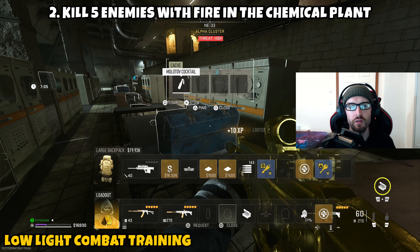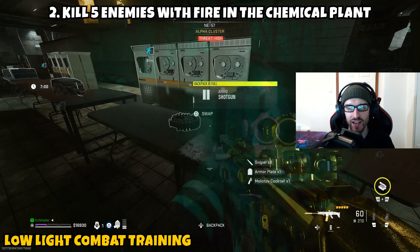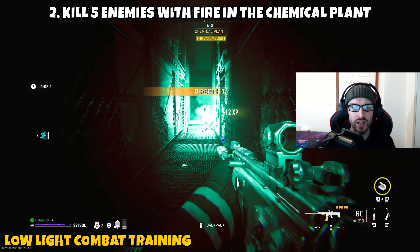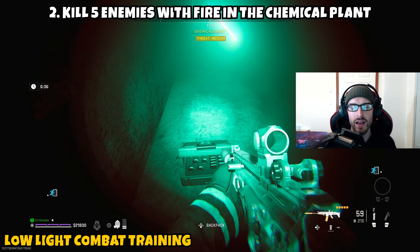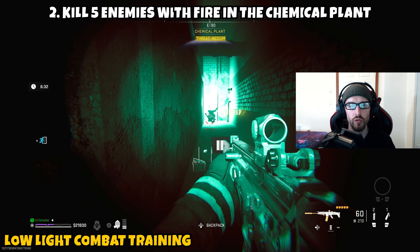Part 2 is asking us to kill five enemies with fire in the chemical plant. My biggest recommendation would be to bring the Broadside shotgun with Dragon's Breath rounds, as you'd be able to just shotgun the enemies and take them out pretty effectively. There is also an alternative route, which would be to bring a Molotov — and you guys could even come in unprepared because as you eliminate enemies, some of them will drop Molotovs.